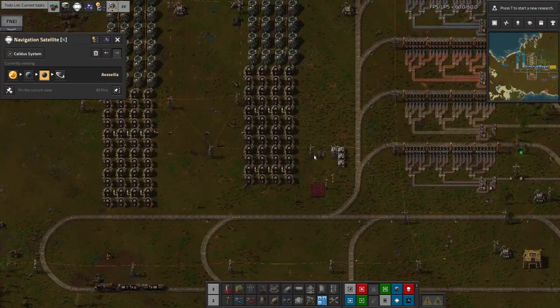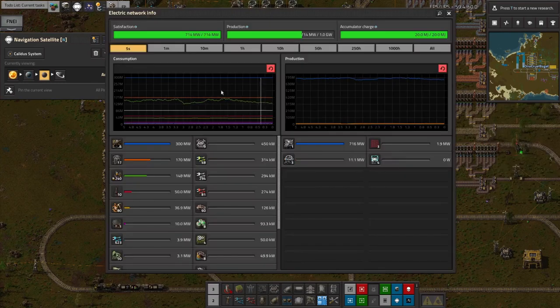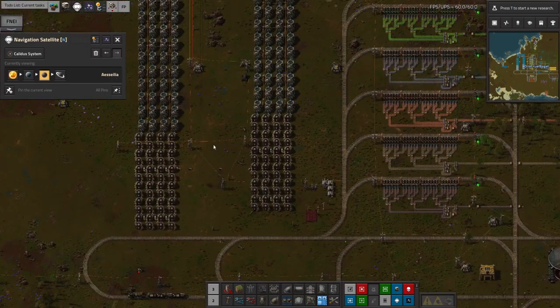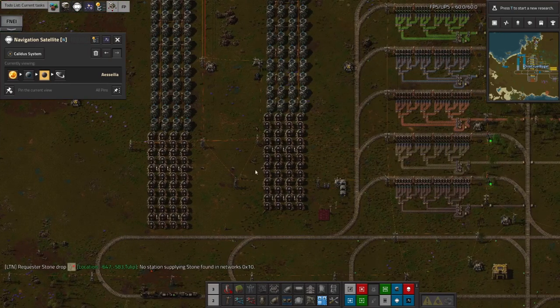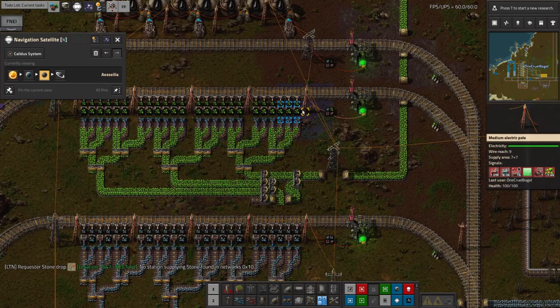I've got a switch down here monitoring how much power is in the accumulators. If we ever use more than a gigawatt of power, the alarm will go off and the switch will close, and we'll start using power from the nuclear plant. But until then we're just using the beam power. Looking at the power stats, we're using 740 megawatts out of the gigawatt available — that's absolutely fine. We can have this kick in for a gigawatt and a half, so we can double the power usage and it'll still be okay.